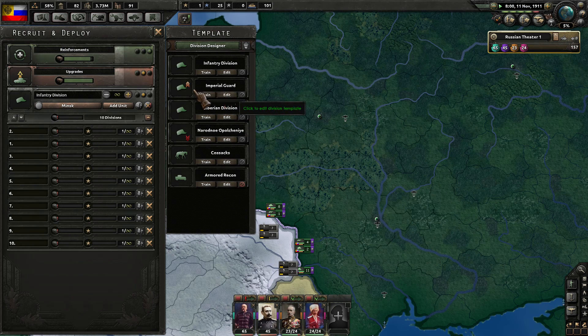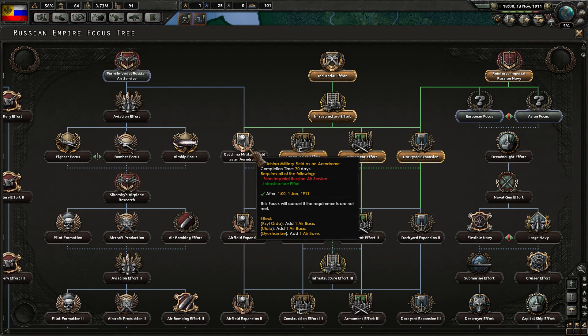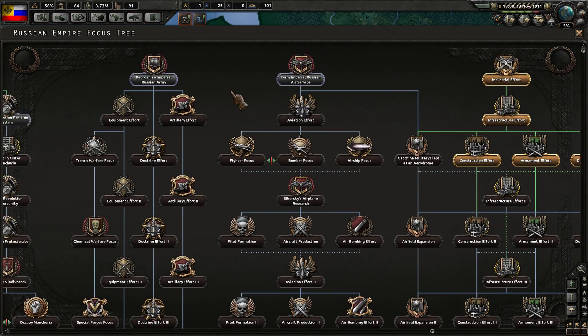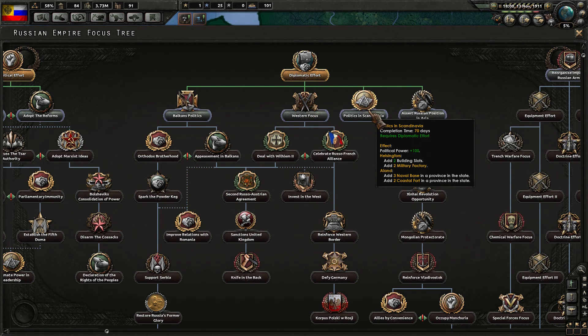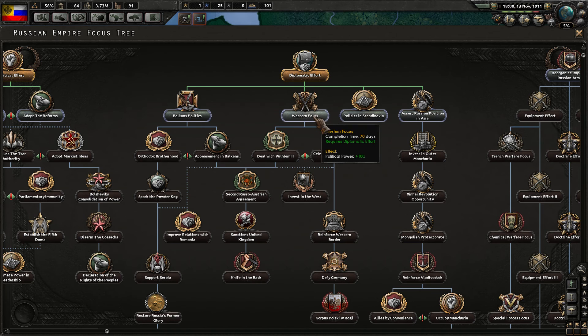The Italians are fighting the Ottomans now — Italian invasion of Libya. We need air service in order to get air bases across the empire. That's January 1912, so it's coming up. We could swing back towards diplomatic stuff. Western focus would give us politics in Scandinavia, two coastal forts, and two military factories.